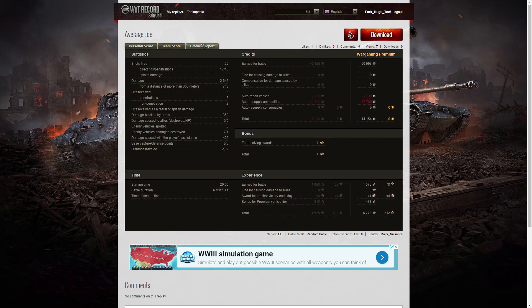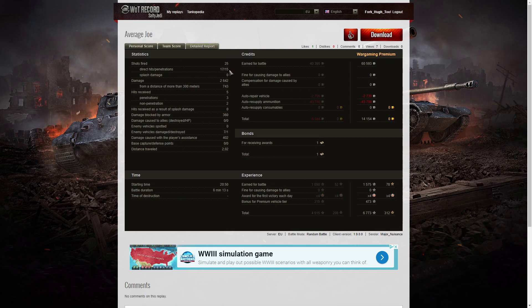It was a good combination — we were doing a lot of damage on the enemy. Looking at the detail report: 25 shots fired, 17 direct hits and 15 penetrations. It did help that I was using the APCR as it gave me the extra penetration I needed on some of those heavy tanks. 2,642 hit points of damage, of which 743 were at more than 300 meters. Five hits received from the enemy, three penetrations and two non-penetrations, with 360 hit points of damage blocked by armor. I damaged seven enemies, killed one, and did 402 hit points of damage assistance. I earned 60,593 credits on premium, and after repair and ammunition resupply that took away 14,154 credits. Got a bonus for the high caliber, and 1,575 XP times four for the first victory, plus 473 for this being a premium vehicle.